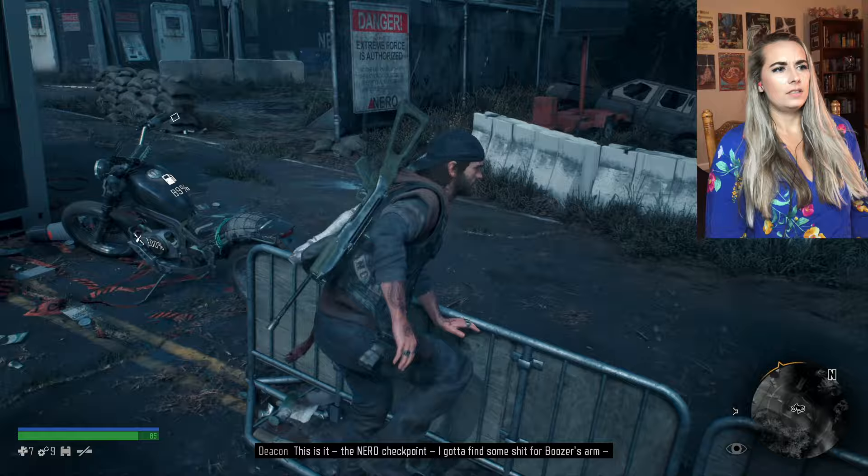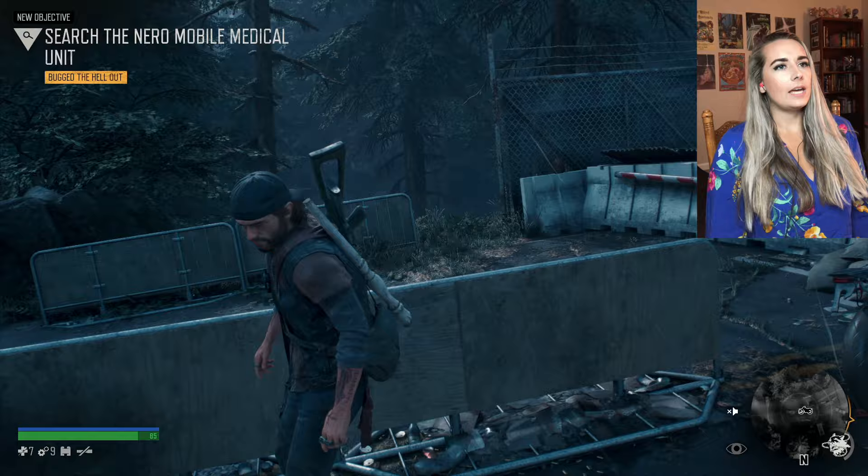This is it - the Nero checkpoint. I gotta find some shit for Boozer's arm. I kinda liked his internal dialogue, but now he talks too much.